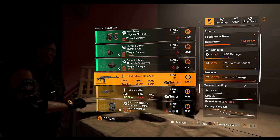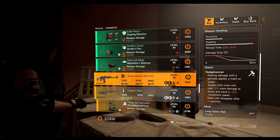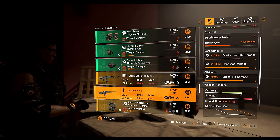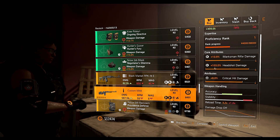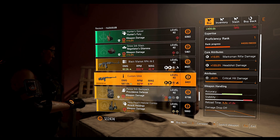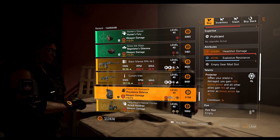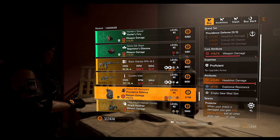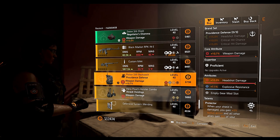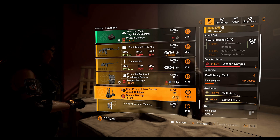That's a lot of maxed out stats — that's rare to see, honestly. We have the Custom M44 marksman rifle with the Optimist talent, 8% crit damage, 103% headshot damage, and 10.9% marksman rifle damage. Then we have the Providence backpack with maxed out headshot damage and the Protect talent, 7.1% explosive resistance, and 10.7% weapon damage.